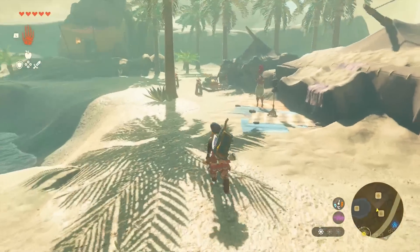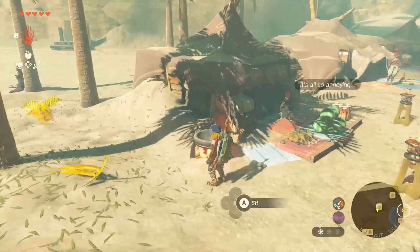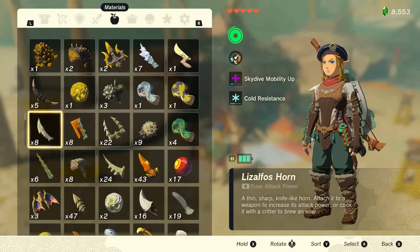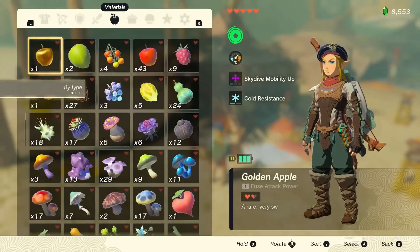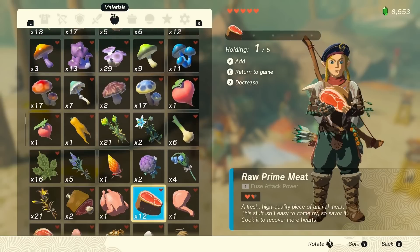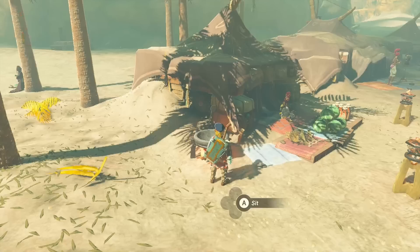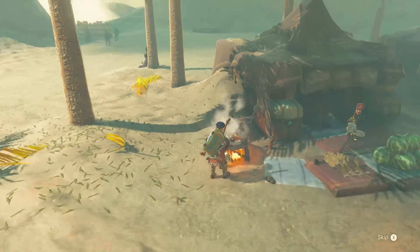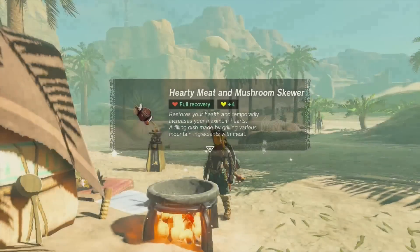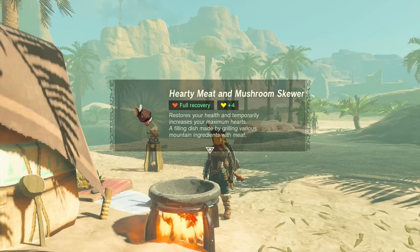Now what we need to do is make a food with the ability that we want. So we're going for bonus hearts here. Let's just make something pretty simple — hold this and some Hearty Truffles and cook them. So here we have a meal with full recovery and plus four extra hearts.